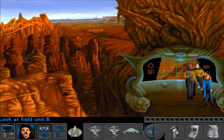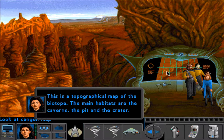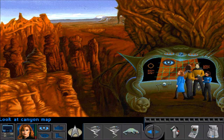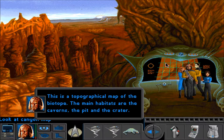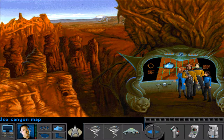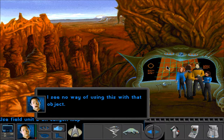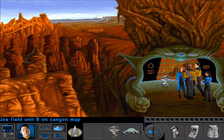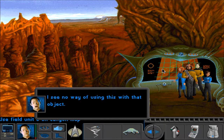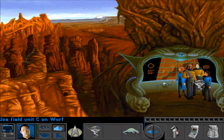Let's have a look at field unit B. This is a topographical map of the biotope — they're all saying the exact same thing. I do not believe that will work. We've got to — I think we're supposed to use these on this. I see no way of using this with that object.